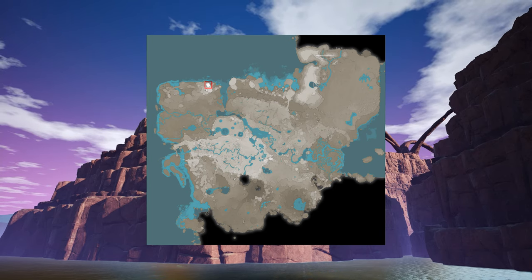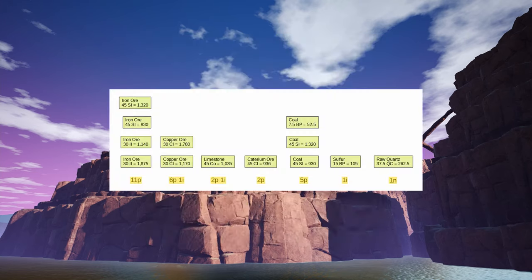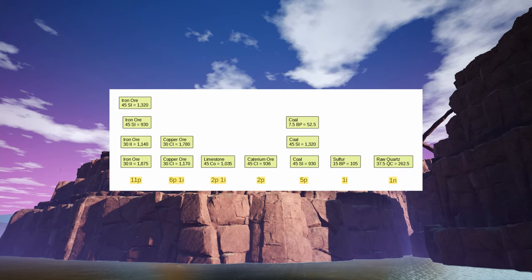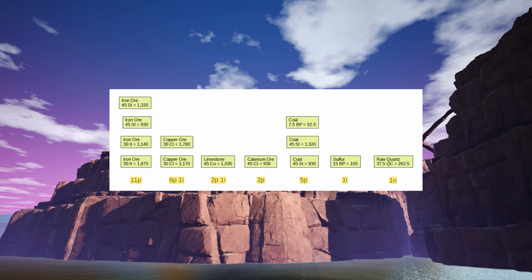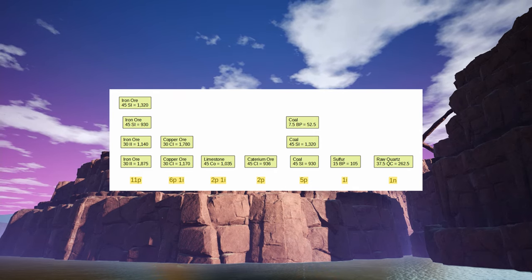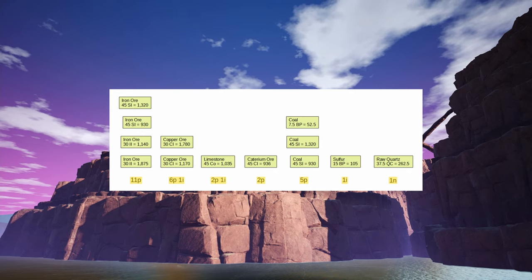So how did I use this map to plan my next playthrough? Well, in my previous planning video, I worked out just how much ore I'd need. To recap, those numbers at the bottom mean I need 11 pure iron nodes, 6 pure and 1 impure copper node, etc., for a total of 30 ore nodes. That's a fair bit of mining — where can it all be found?